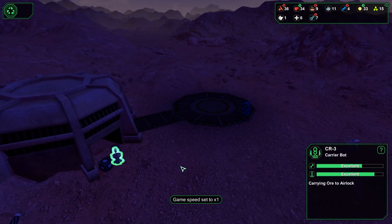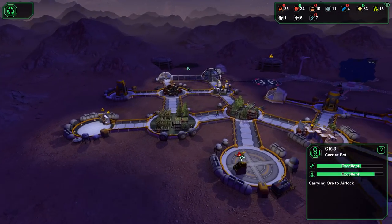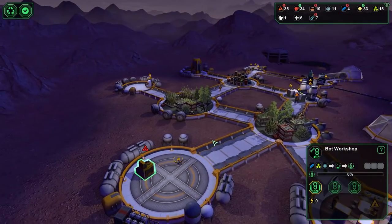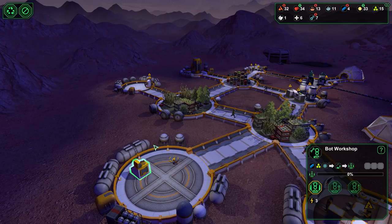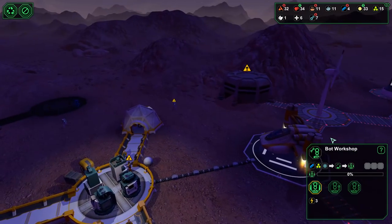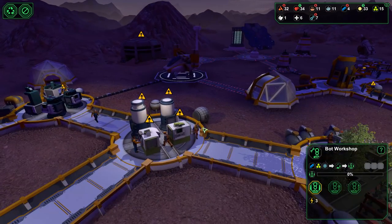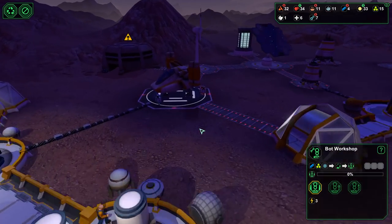We have a carrier bot! We could make a couple more carrier bots, which are going to free guys up to do other things. So let's turn that on. What is that going to take? Bioplastic and all sorts. So that'll be good. Who have we got coming in? And we've got this on Mac so they can start working on these.